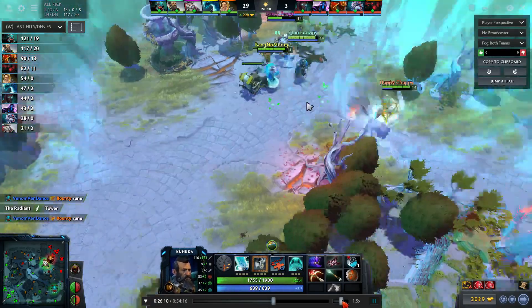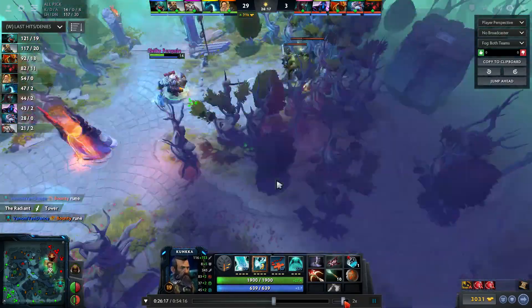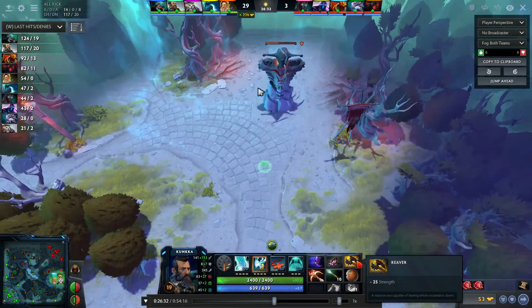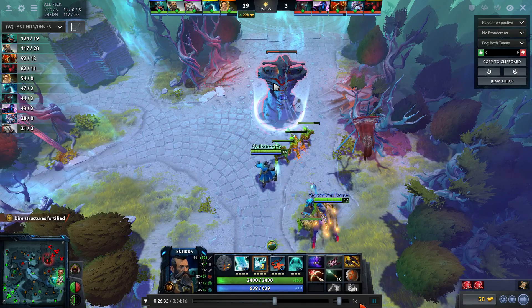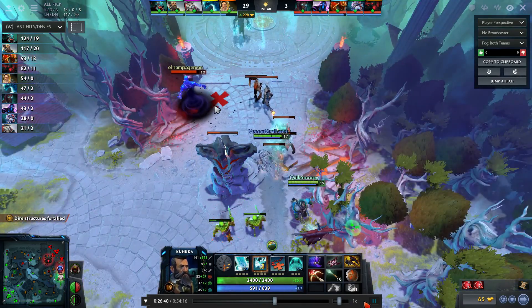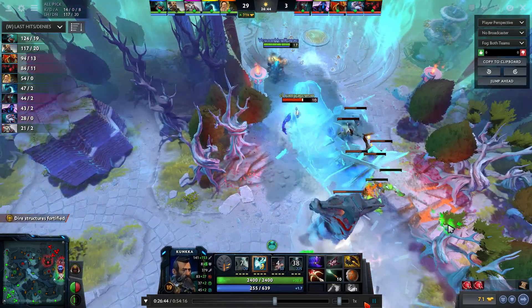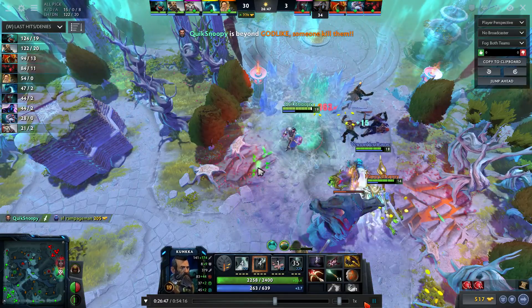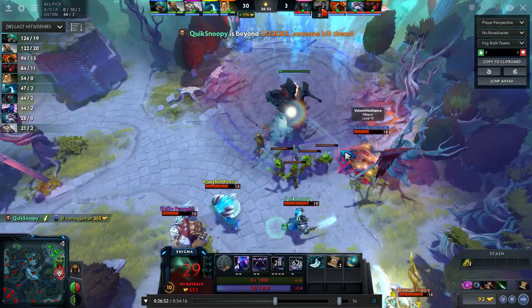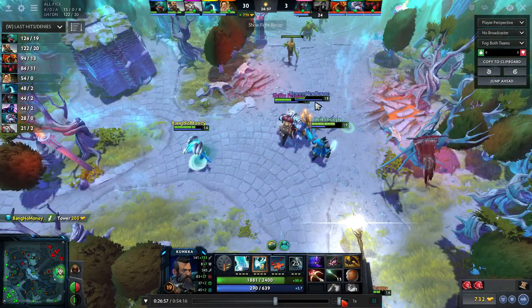I pick up Reaver which gives plus 25 strength — it helps a lot with health and damage. I want to use X Marks, Ghost Ship, everything on Enigma so Black Hole doesn't get used. I kill him. He was trying to use Black Hole but it was still on cooldown.